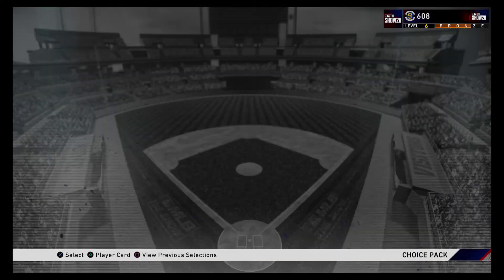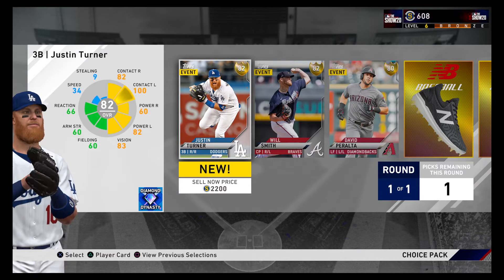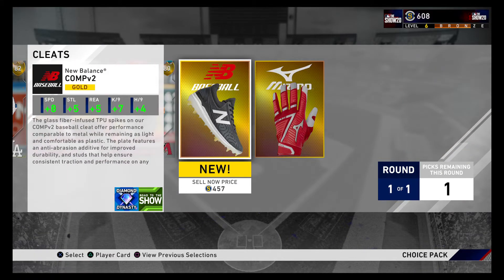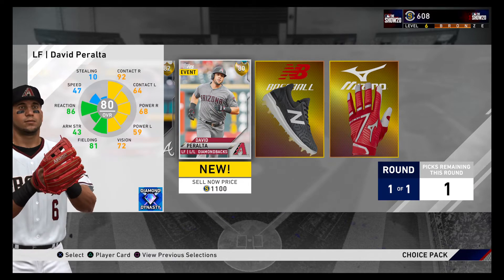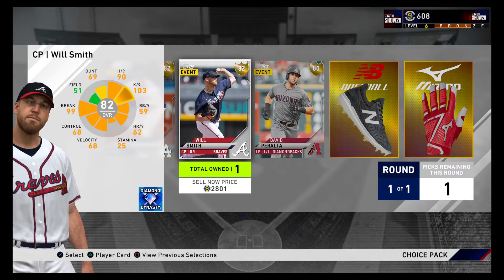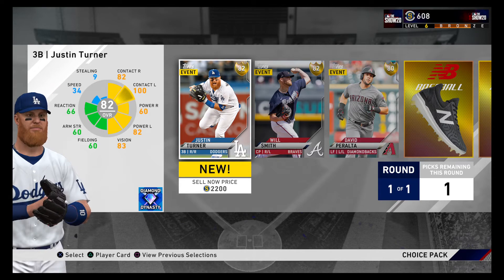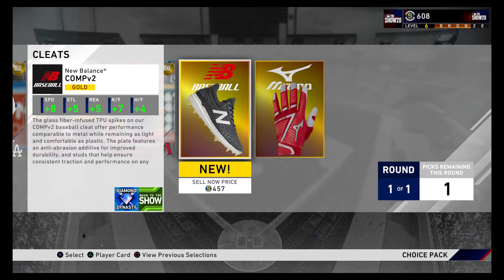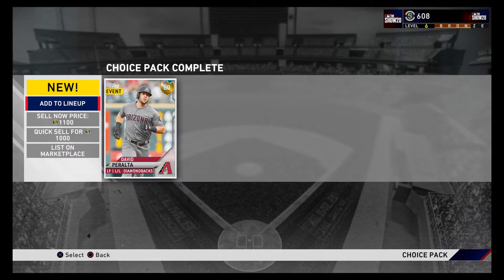Let's go with these gold choice items. Justin Turner. David Peralta seems okay, maybe I'll take the shoes — actually no, David Peralta's worth the most, I'll take him.